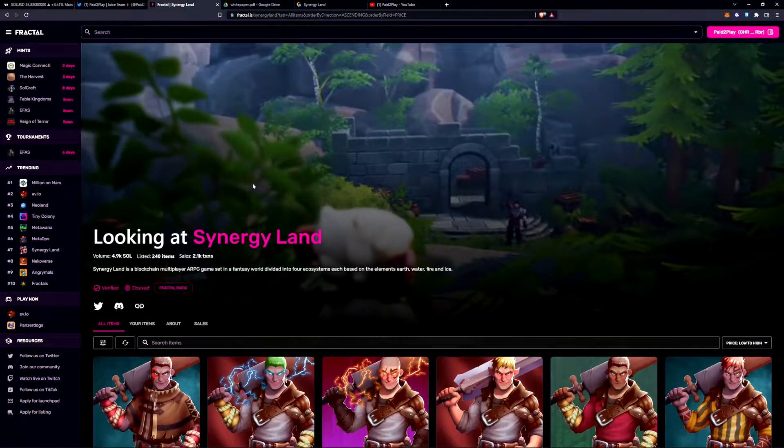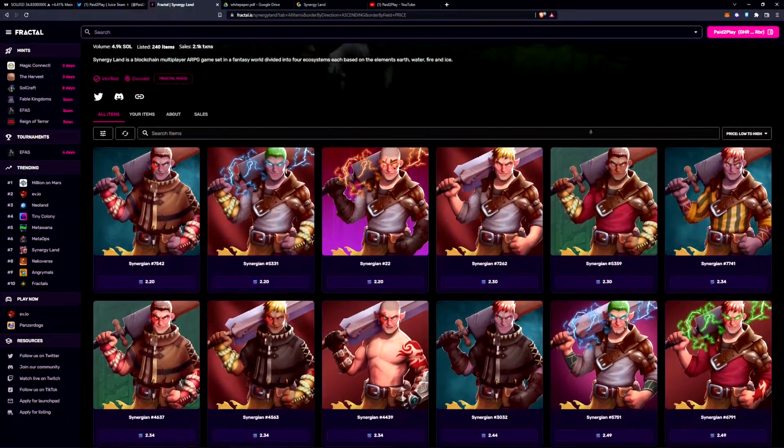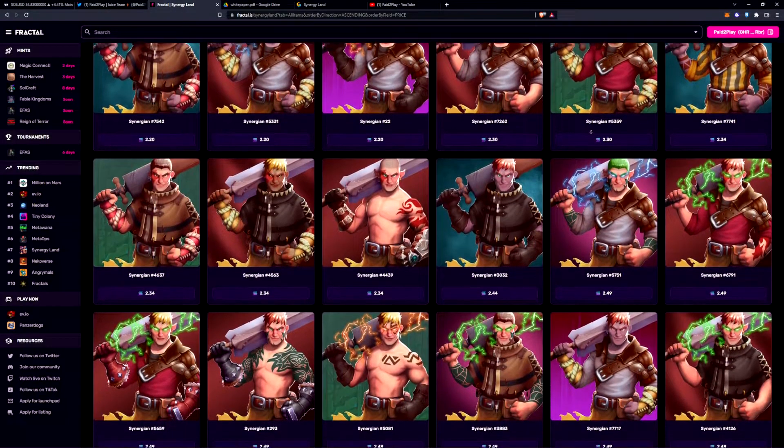You can come over to fractal.is and see that their NFTs are listed for about 2.2 Solana — that is the floor price right now.